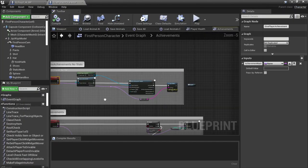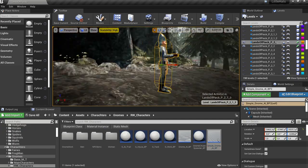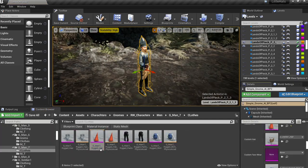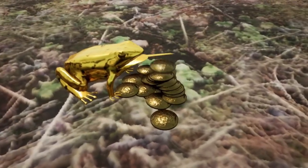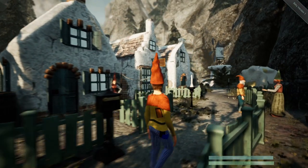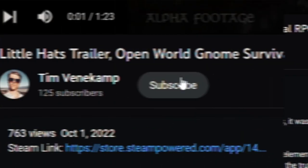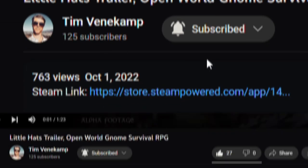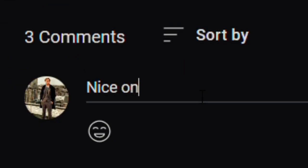Next we're going to make a Steam achievement for when the player has finally found the frog, and we might even add some gnome dialogue about the golden frog, revealing some tips on how to find them. Lastly, be sure to stick around till the end, because then we're finally going to make the frog drop gold when croaking. Since this is my first devlog, I would really appreciate it if you would like the video, maybe even subscribe, and let me know what you think about the video or the game down in the comments below.